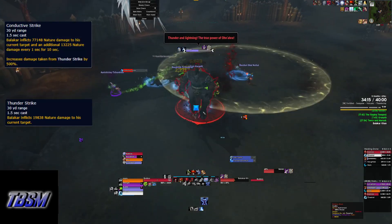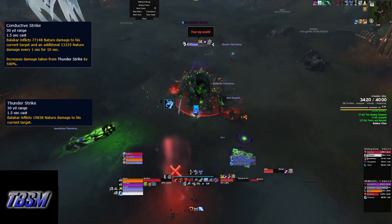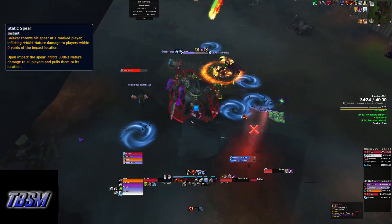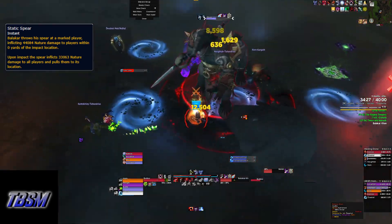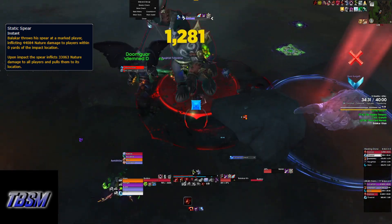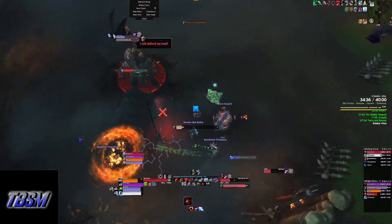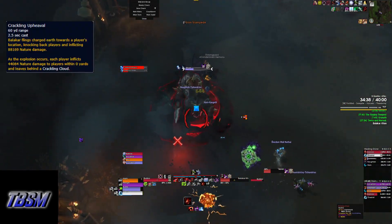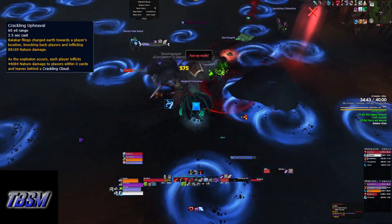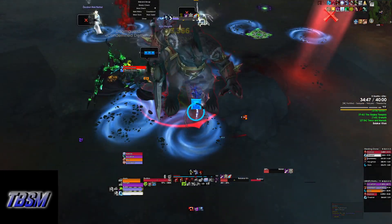In Phase 2, Rending Strike turns into Conductive Strike, and Savage Strike turns into Thunder Strike — these deal nature damage instead of physical damage. Iron Spear changes to Static Sphere, which operates the same way but pulls everybody to the spear. Your group needs to spread after being pulled because the boss is going to stampede to the spear. Use the same positioning from Phase 1 to negate the charge with the rock. Upheaval turns into Crackling Upheaval, and after it casts it leaves a Crackling Cloud behind, which deals damage to anybody who stands in it. Spread.